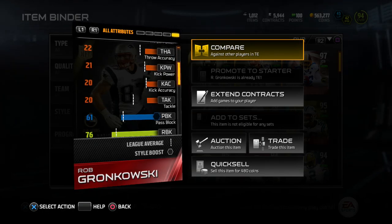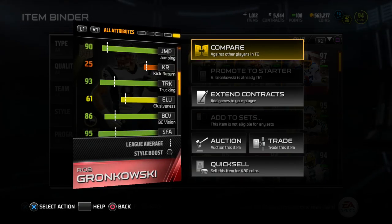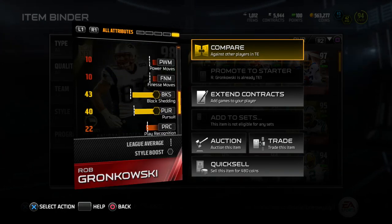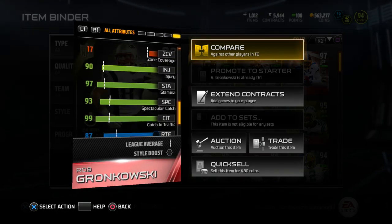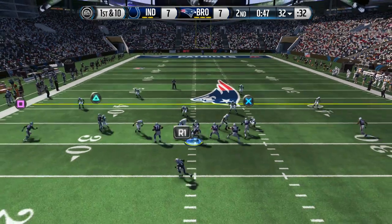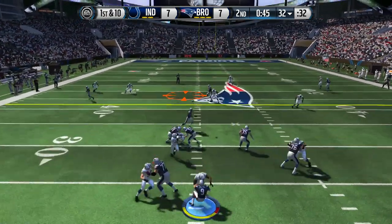Some stats that stand out to me is that he's 6 foot 6, 99 catching in traffic, and 98 catching. Gronk is one of the best tight ends in the NFL right now. I'd say he is the best tight end in MUT right now as well. He's just an absolute beast.